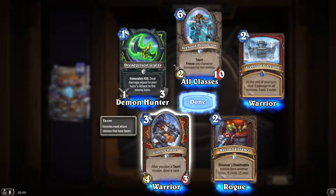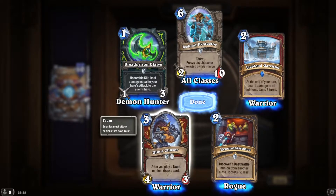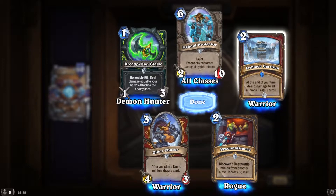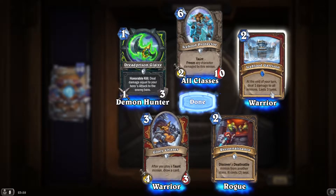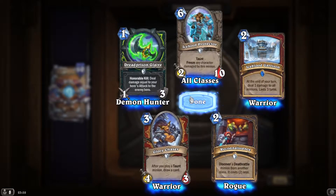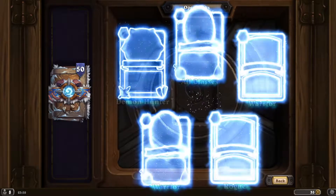Play a taunt minion, draw a card — wow, that's interesting. Looks like taunt Warrior is coming back. Turn two: one damage to all minions, lasts three turns. Freeze any character damaged by this minion — we've seen this.